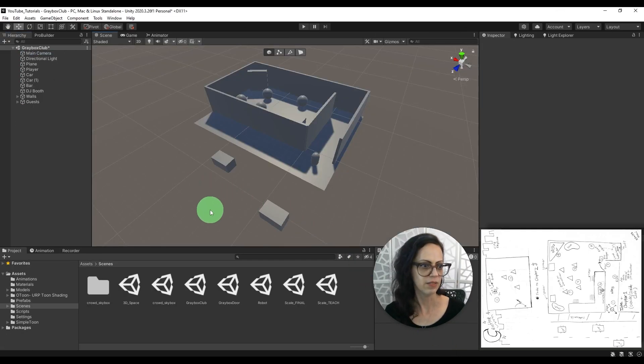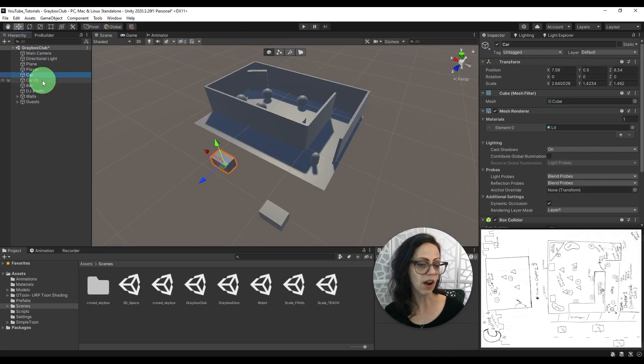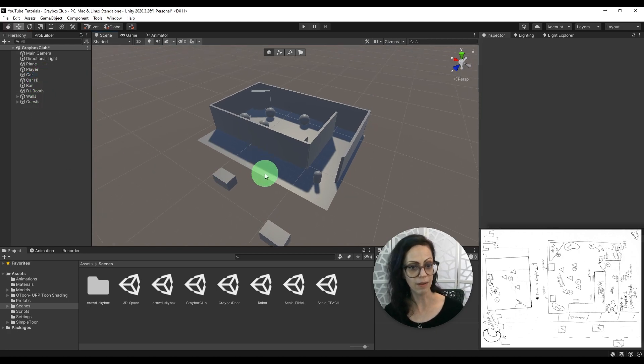I did not put the cars under a parent object, because in this case you might want to make prefabs out of the cars, and then after you make a prefab, you might want to spawn them so that they are driving randomly back and forth along the roadway. In that case, you could delete these out of the scene and do it that way.